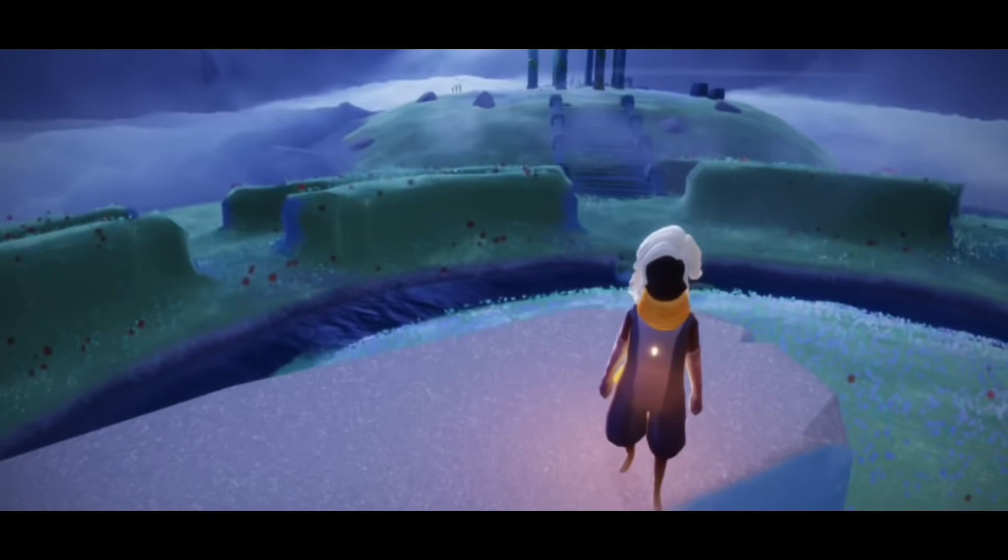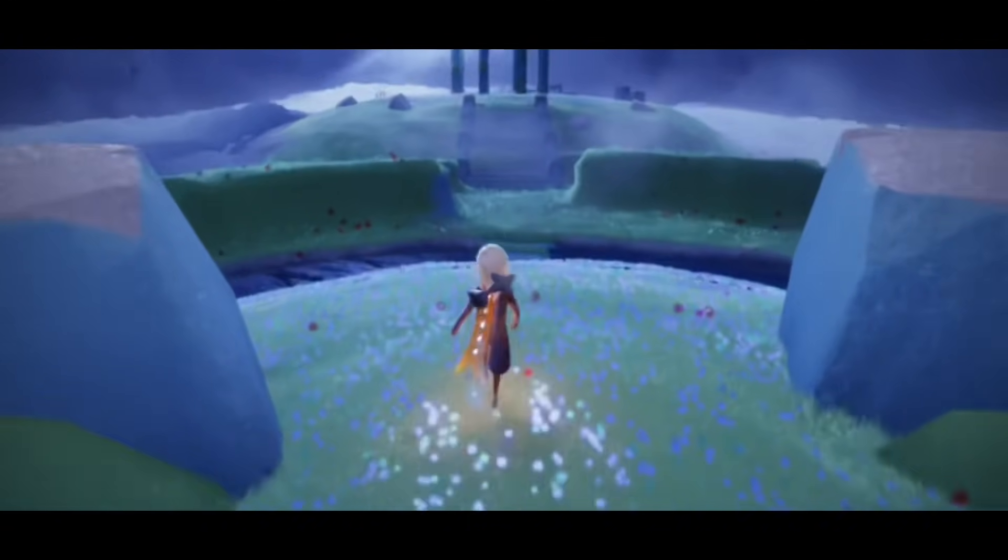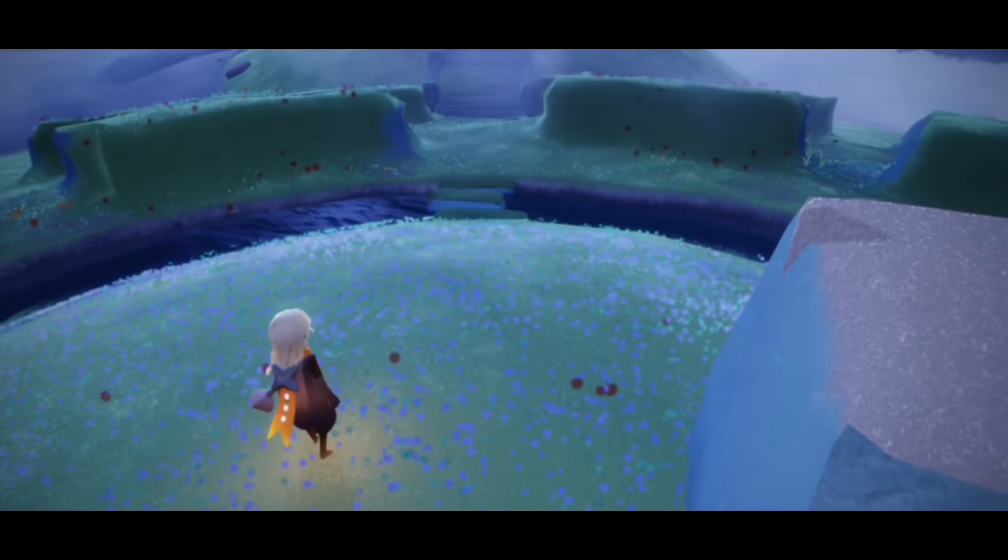So what we're gonna do is place it down on the ground and take a look. To place it, it functions like every other prop — you just open your menu and drag it from there.